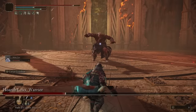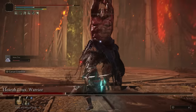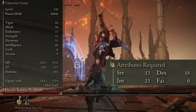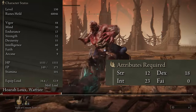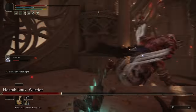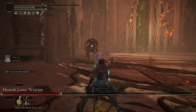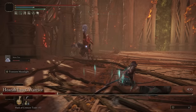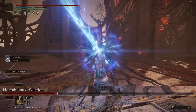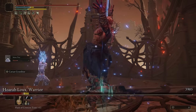Now for the minimum stats required: you'll need at least 12 Strength, 18 Dexterity, and 23 Intelligence to use both katanas. Afterwards, I'd recommend splitting your points between Intelligence and Dexterity to further increase your damage. I'll also put links in the description for all the gear I'm using if you want more information on it and where to find it all.